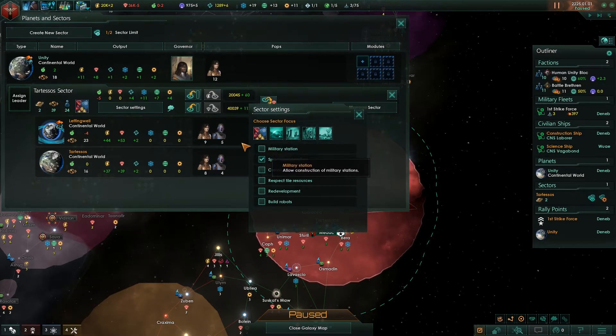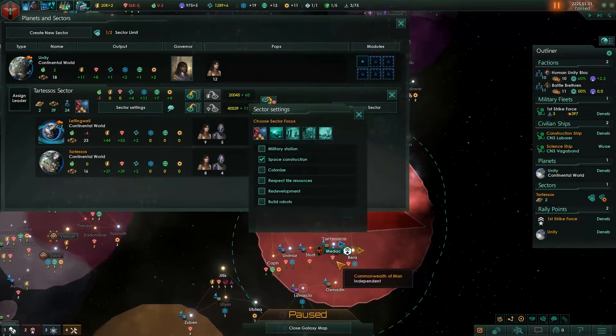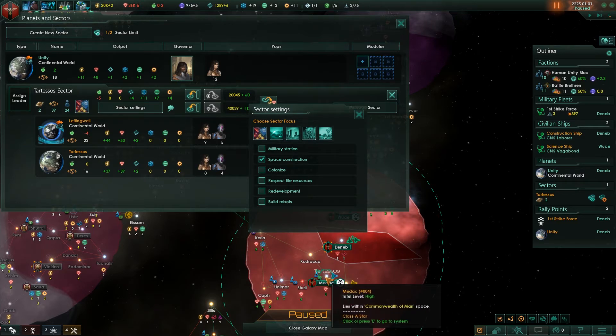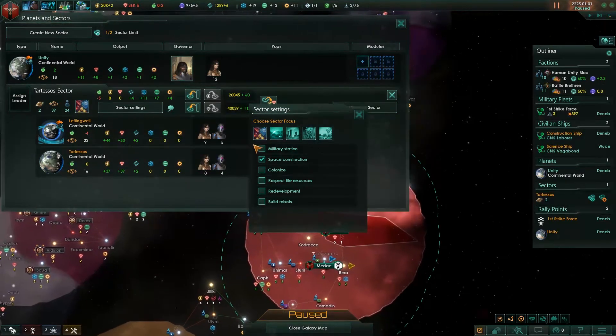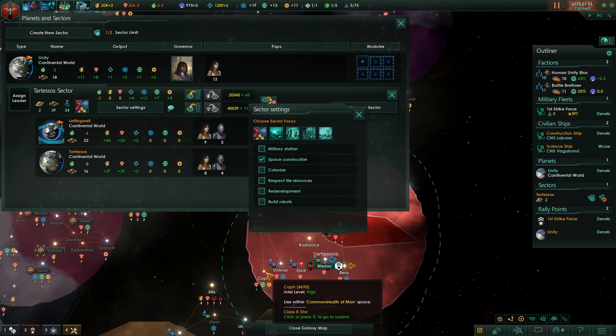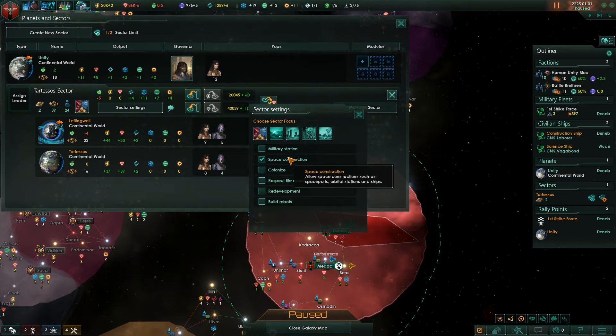I don't recommend turning on military stations, but in the Bradbury patch I've been testing with, the military station AI is protecting important systems with colonies, so it's not terrible. Before, there were a lot of military stations built in random backwater systems for no apparent reason, and it would drain a lot of your energy credits.